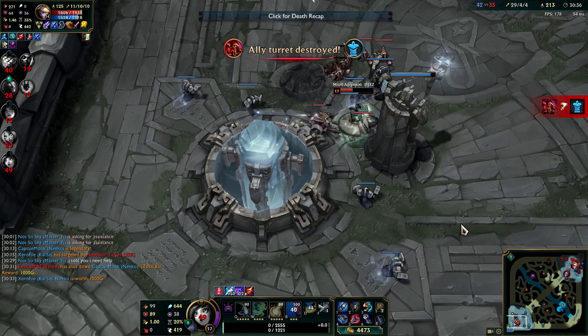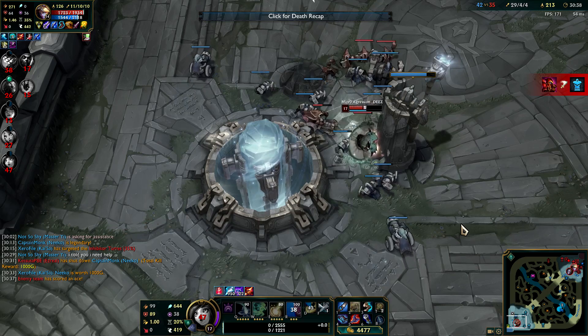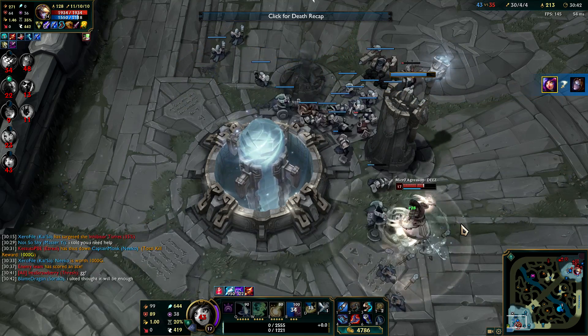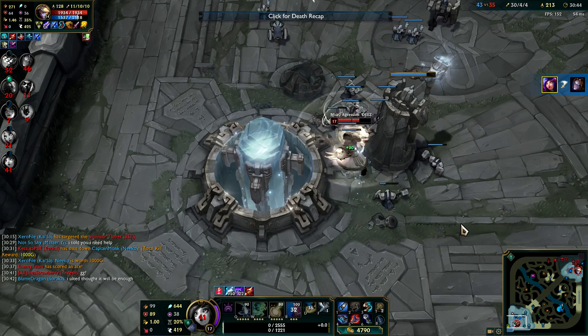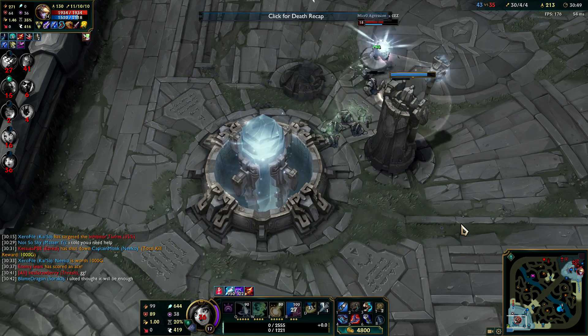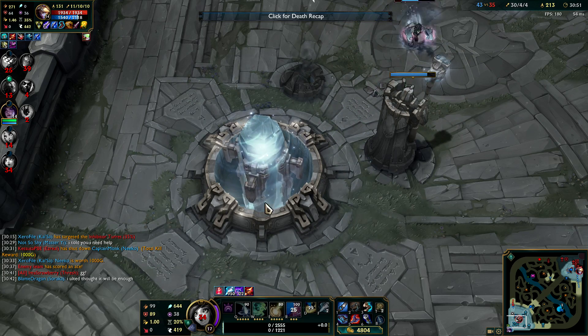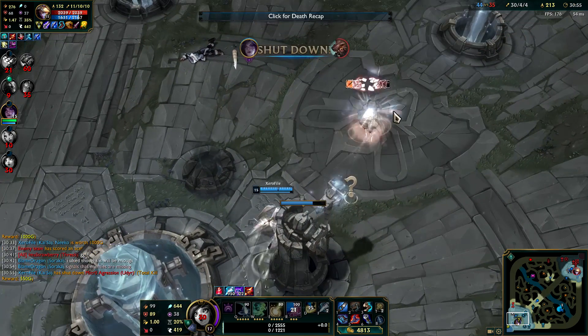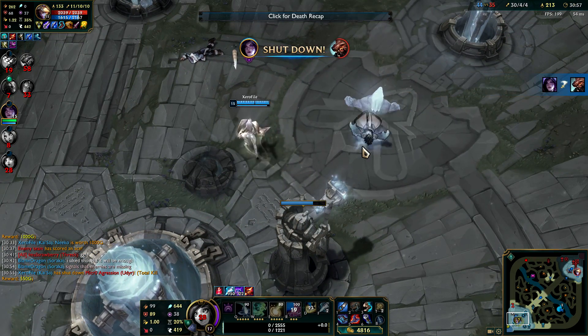Wait — Udyr's winning. Are we going to lose? No one dealt with Udyr — that was my bad. Oh, but he's out of minions. What's he doing? Is he just trying to kill all our minions? Looks that way. I like the Protobelt. This guy's crazy.